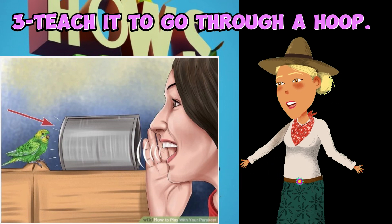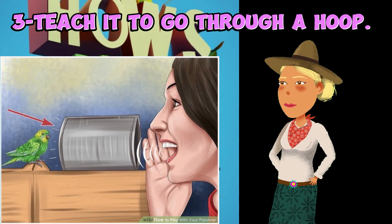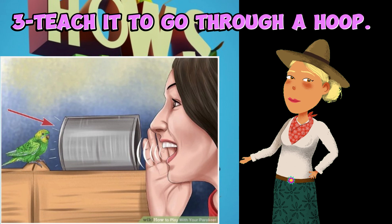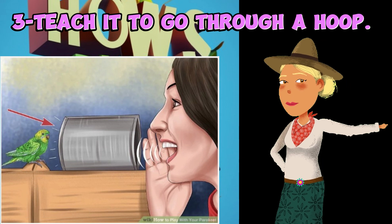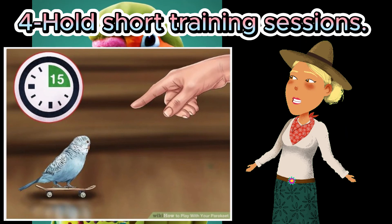Three: teach it to go through a hoop. Create a small hoop for your parakeet out of cardboard or other light material. Lead your parakeet through the hoop with a treat and assign a cue every time it goes through. Eventually you may want to insert increasingly longer pieces of tubing; a paper towel or toilet paper tube should be about the right size for a parakeet.